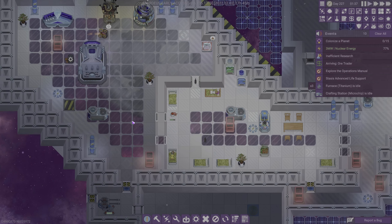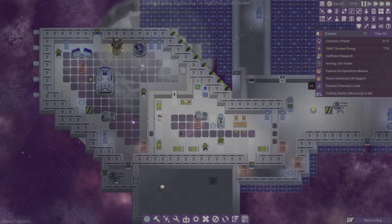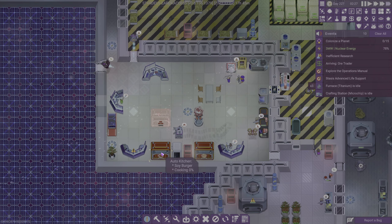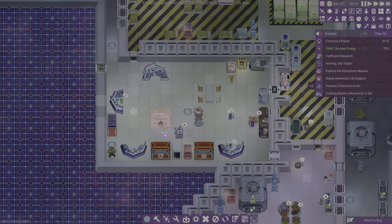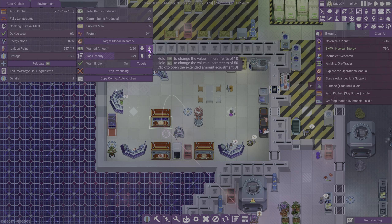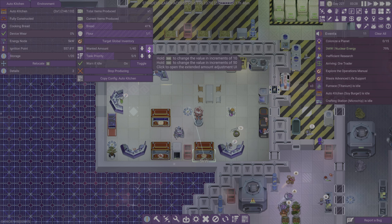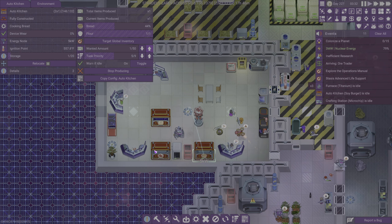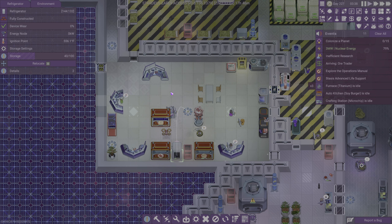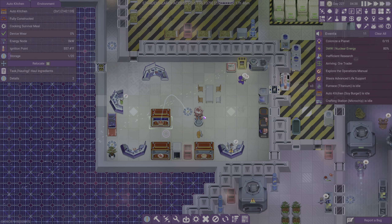I don't want to build mind control because I don't want to be responsible for them — just let them do their own thing. I guess we could probably survive without any humans. We'll make some survival meals — let's do like 30 of these guys and then bread. We want like 50 breads, maybe 60 breads. We might end up needing another refrigerator — we'll see how this goes.